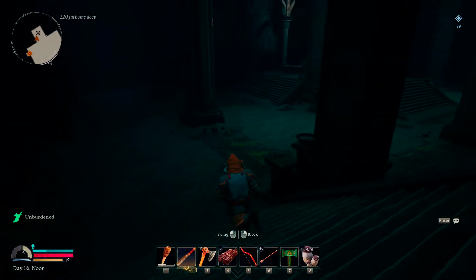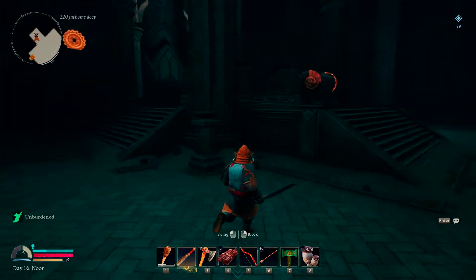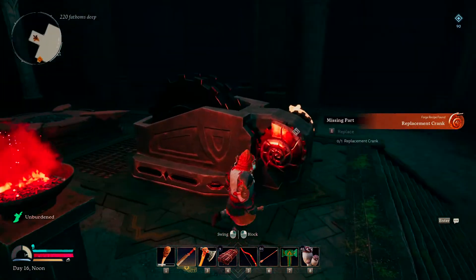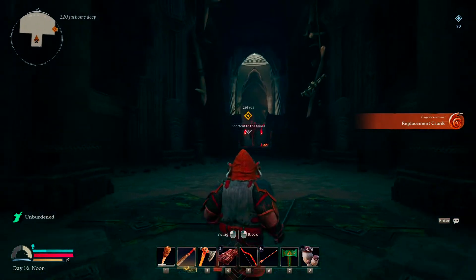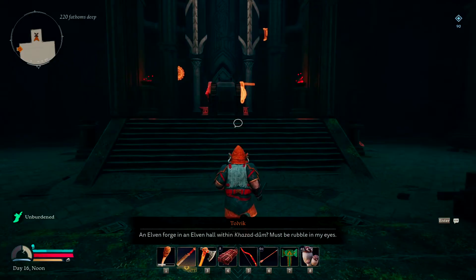Hello everyone, welcome to another episode in our Return to Moria survival game guide series. We are going to be repairing the Great Forge of Narvi. If you don't know where this is, it's in the Elven Quarter — the entrance is literally right across that way, so just go straight back and you will get to the Great Forge of Narvi.